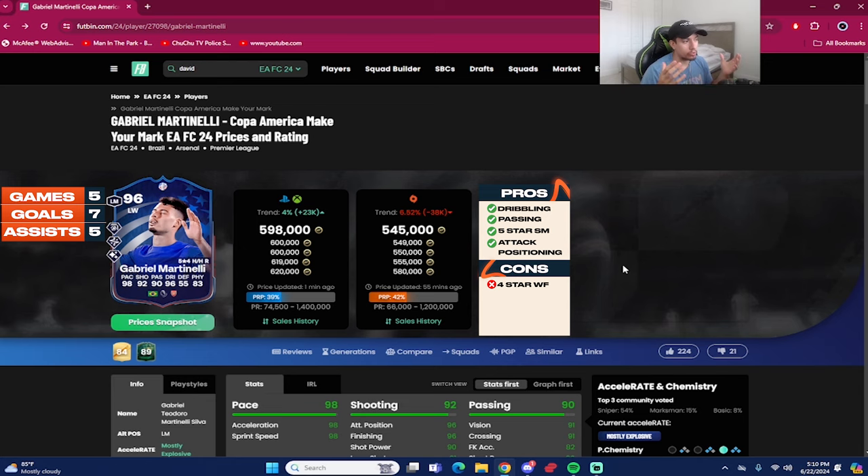That concludes the review for the 96-rated Copa America Make Your Mark Gabriel Martinelli — around 600,000 coins on Xbox and PlayStation, 545,000 coins on PC by late Saturday. We put in five games with the card: seven goals and five assists as a left forward in a 4-3-2-1, so 12 goal contributions in five games — great stuff. As of right now I would consider this card a top-10 winger; some may disagree, but he is very good. Let's go over the pros — number one, he has five-star skill moves, which you know I love on attackers.